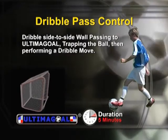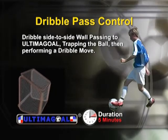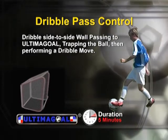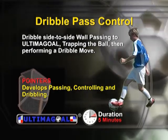With dribble pass control you go side to side, dribbling the ball, wall passing to Ultima Ball, trapping the ball and then performing a dribble move to go in the opposite direction. This drill develops passing, controlling and dribbling.